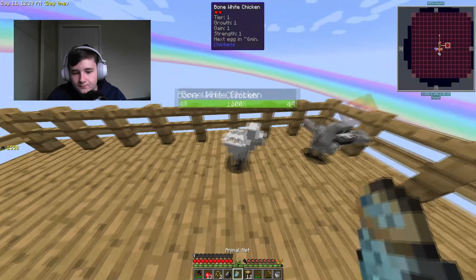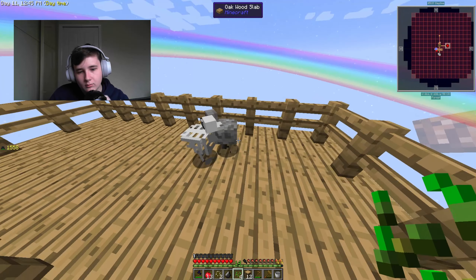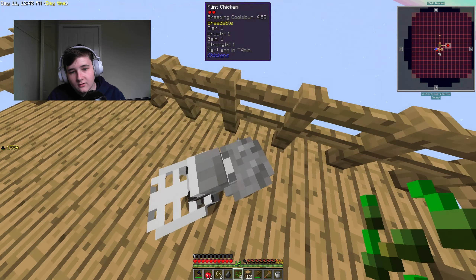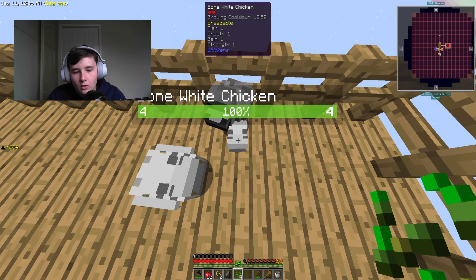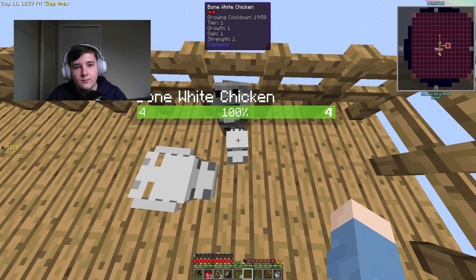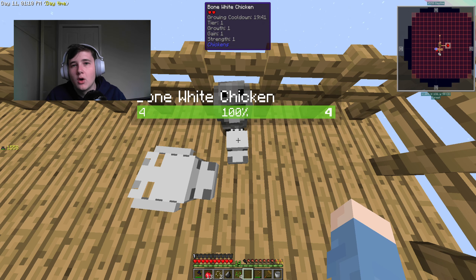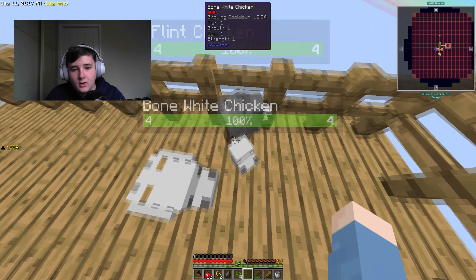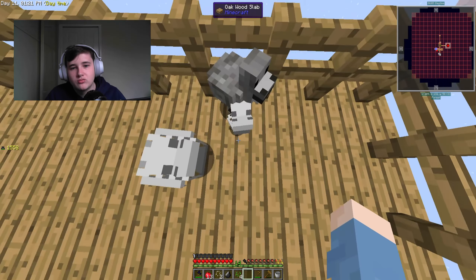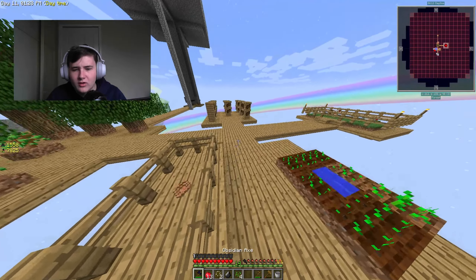Now that both of these are in the breeding pen, we grab our seeds and make them breed. There's only a chance of them getting us an iron chicken — and as you can see, they got us another bone chicken. But if you look at the top of the screen: tier, growth, gain, and strength. We want all of those numbers to be three — that's the most effective chicken. We're not going to get it straight away, but while breeding we'll keep trying to get them higher.